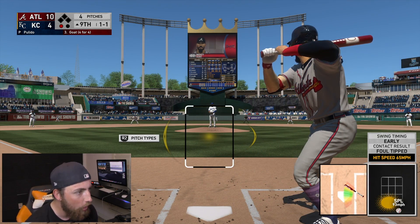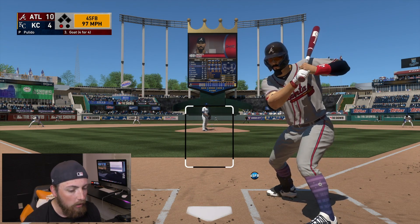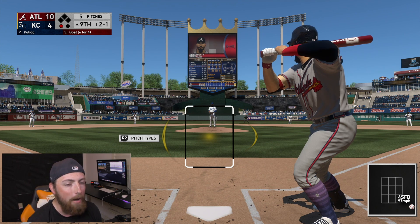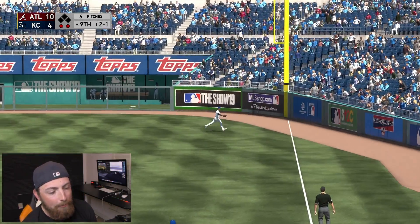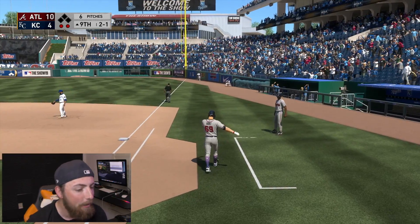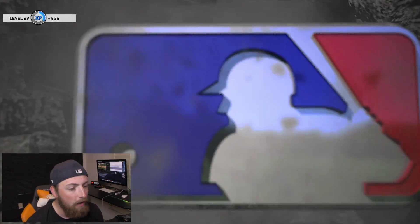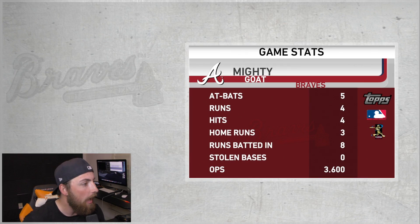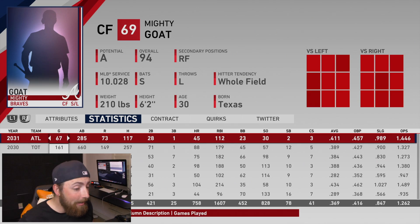I tried check swinging but he fouls it off, so we still got another shot — 10-4. Good tag on the low side. Could you imagine if I got hurt right now at this point in my career? That would be the most devastating thing. We line out to right field and that should be the game. Braves win, and the final score was 11-5. Mighty is player of the game — absolutely insane performance.